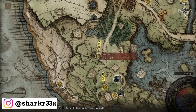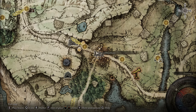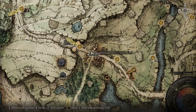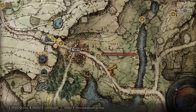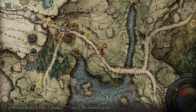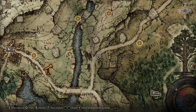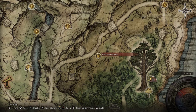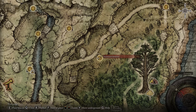From this location, reach the Church of Ella, then go on the main road to the Gatefront Ruins, then head to the Agheel Lake North. Keep on the main road because we need to find an entrance to an underground area. Go over this bridge and head north until you find the Mistwood Outskirts. On the right side on the map there will be a big tree — travel there.